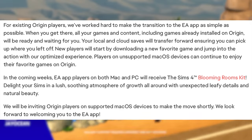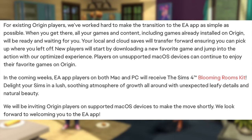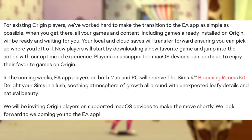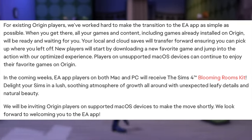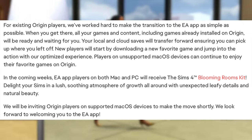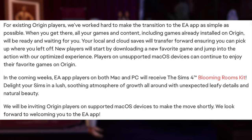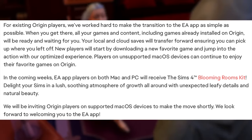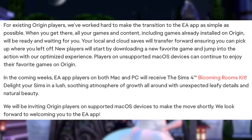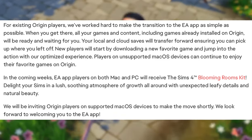New players will start by downloading a new favorite game and jump into the action with our optimized experience. Players on unsupported Mac OS devices can continue to enjoy their favorite games on Origin. In the coming weeks, EA app players on both Mac and PC will receive the Sims 4 Blooming Rooms Kit. We will be inviting Origin players on supported Mac OS devices to make the move shortly. We look forward to welcoming you to the EA app.